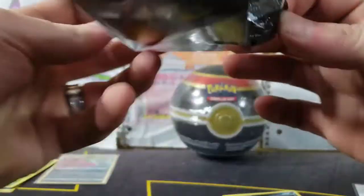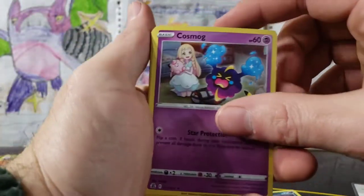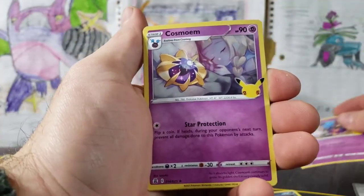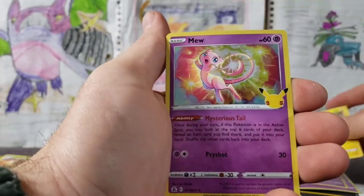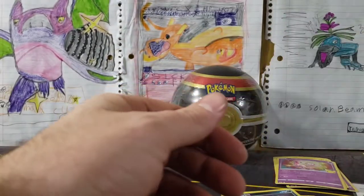Celebrations pack — come on, Celebrations! This pack is like, 'I don't want to be ripped open.' Here we are, we've got our Cosmog, Cosmoem, Zekrom, and a Mew. And that's how that pack goes.